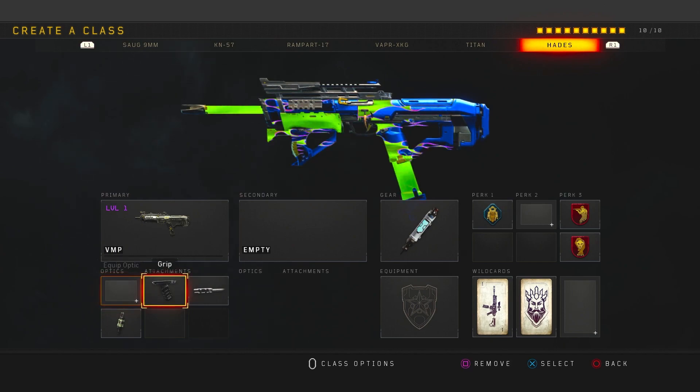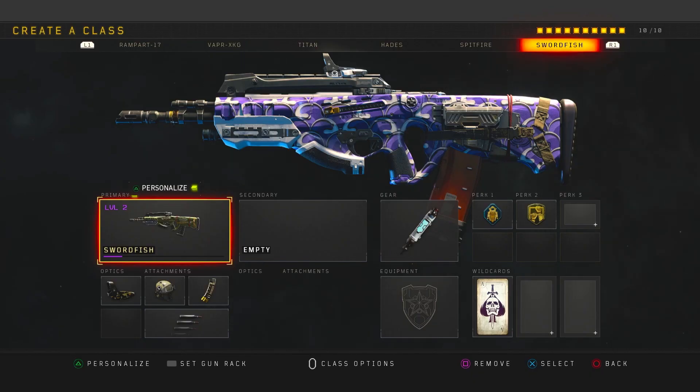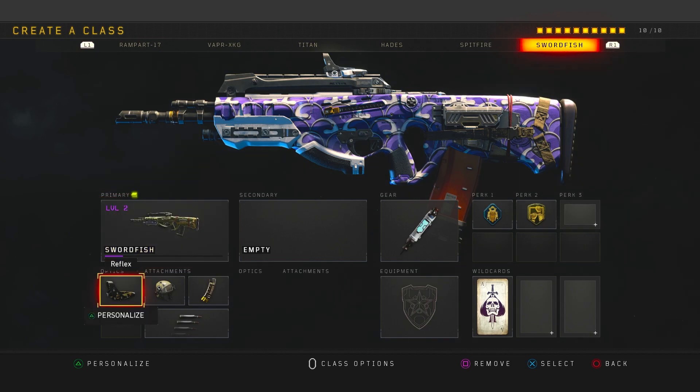The ninth class setup: the VMP. We have Grip so the gun has no recoil, Long Barrel, and Fast Mags. Long Barrel increases the damage output at range — so if you're in a window in New Town and there's somebody at long distance, you do more damage with Long Barrel than without. Fast Mags means you reload pretty fast. Rounding out the class: Stem Shot, Flak Jacket, Ghost, and Dead Silence.